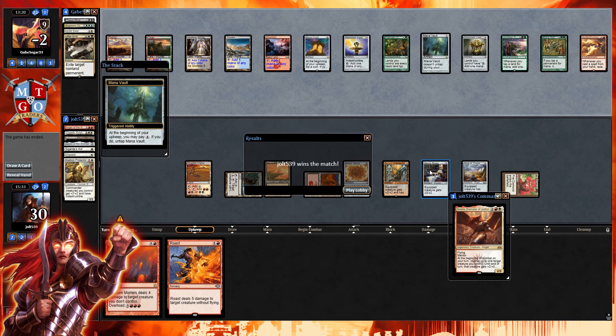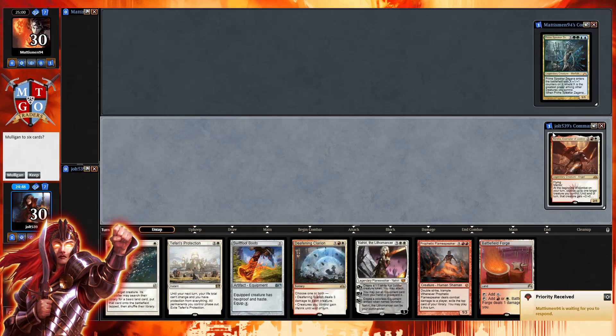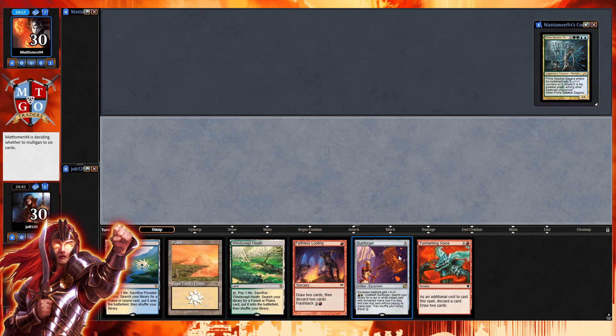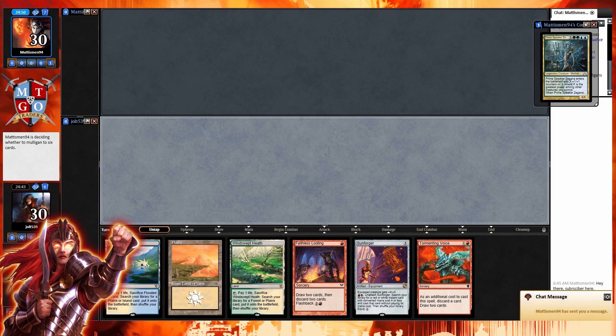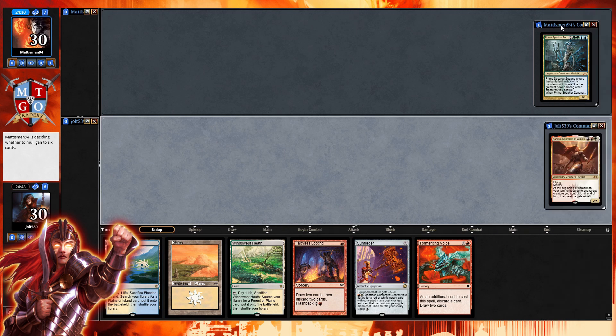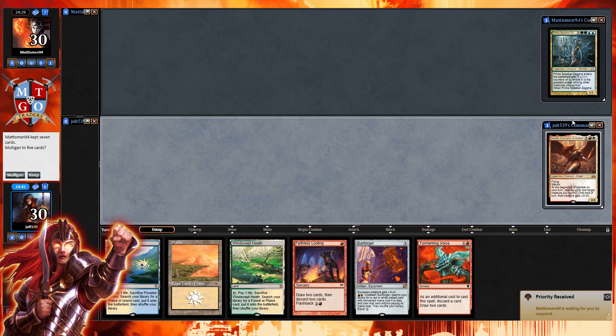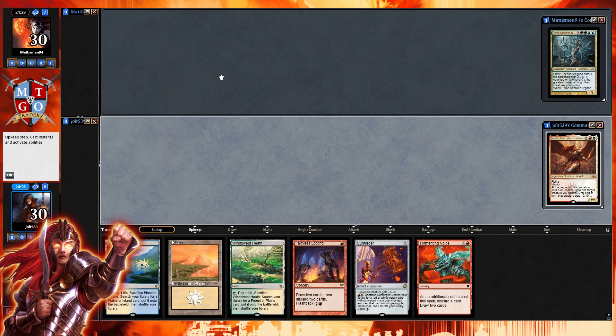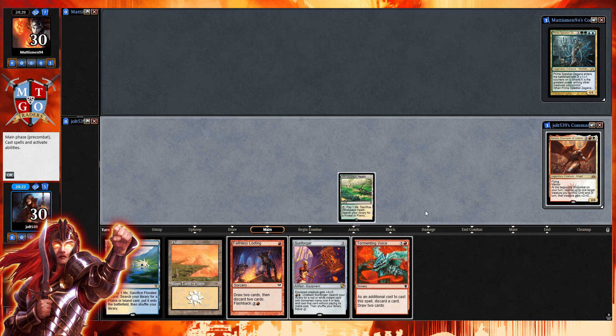Welcome to Aurelia Strike — game two. Our opening hand has one land, and I love everything in here but you can't keep a one-lander, especially in Boros. Let's mulligan. Oh yes — this is exactly what we want: some card draw and Sunforger, which is always a fun card to play. We'll keep this one. Let's see what the scry is — Insult to Injury. We'll put that on the bottom and crack Windswept Heath, getting Faithless Looting going.